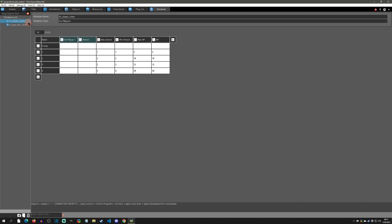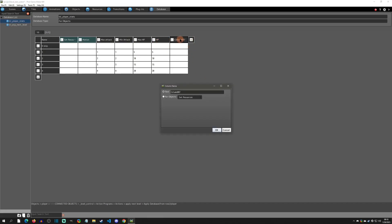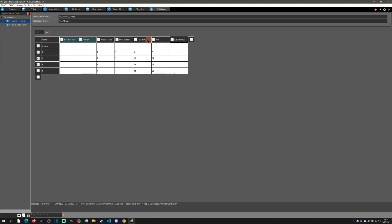The 'for objects' database is the player stats per level. The first row I have is zero — skip that, because of how the database is handled it starts like normal programming arrays which start at zero. Since you're going to start at level one I just decided to skip zero and go to one, because we're basing this off a level variable. Row one is your level one stats: at level one my max attack is one, my min attack is one, my max HP is five, and my HP is five. You can add any stat you want in these columns.